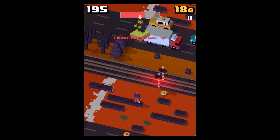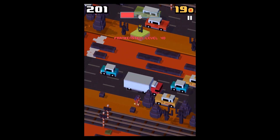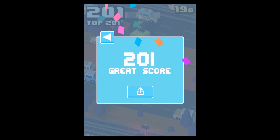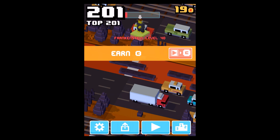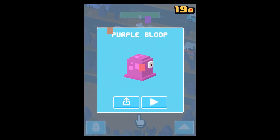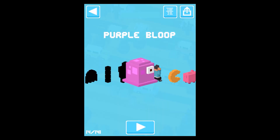I would really recommend that every now and then you check what level you are, because I played a lot of times and it took me a long time. I needed a great score of 201. If everything worked out, this should have unlocked the Purple Bloop here — and you can see the Purple Bloop! Now let's go for a little gameplay video.